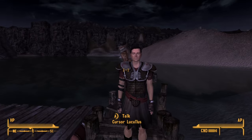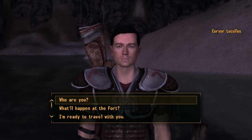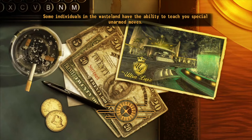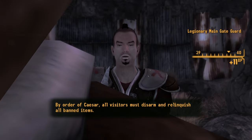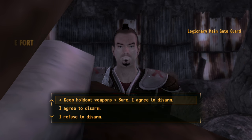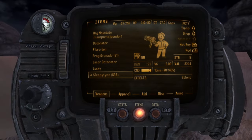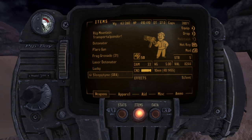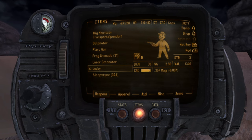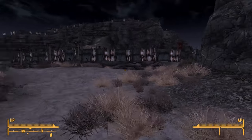Arriving at the fort, meeting Cursor Lucullus. They confiscate weapons but I get to keep Sleepy Time - that's a huge mistake on their part. And the 21 Frag Grenades. And Lucky, for that matter. Sleepy Time alone will wreck everybody. Lucky is amazing. And 21 Frag Grenades - that's a huge oversight on their part.